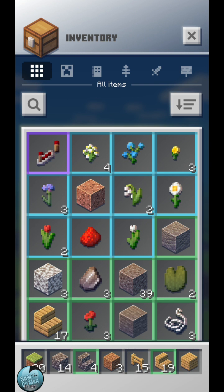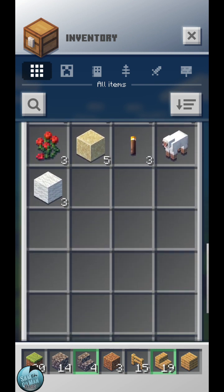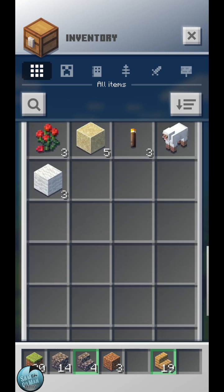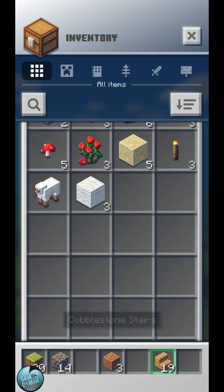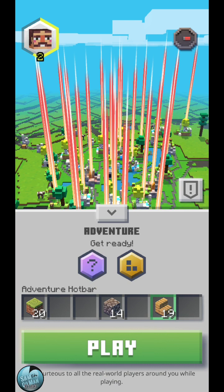I'm going to actually empty the hotbar so I can collect more stuff. I still haven't really figured out exactly how this works. Let's put the fences in there, take the granite out. We've only got three of that dirt — let's take dirt out. Let's go with that. Three items there. See how that works. Play.